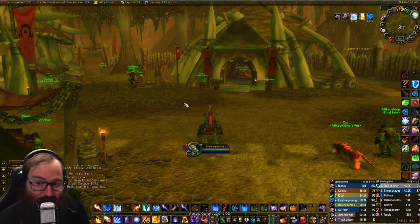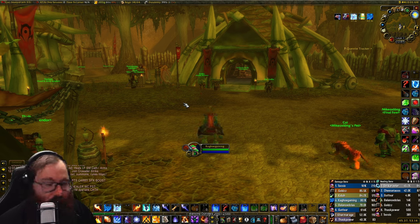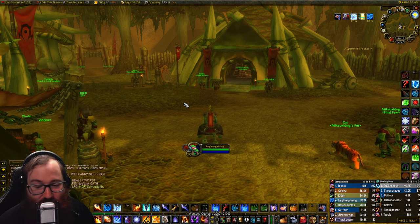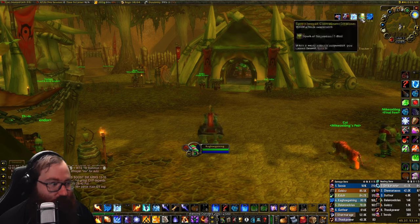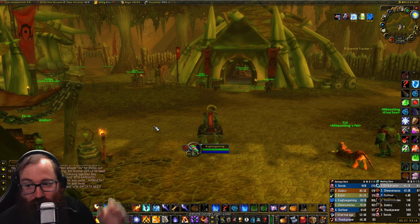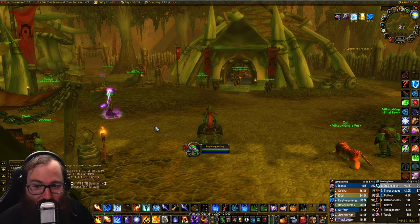This is a super min-max tip for people going for world-first racing. The BFD buff works at level 39, so if you get a character to level 39 at 99% XP and grab the BFD buff, it lets you move 20% faster. It's not huge since you have mounts, but having Spark of Inspiration, BFD, and Dark Moon Faire together is a small edge. Importantly, the buff does not get removed upon hitting level 40 — it stays on you.